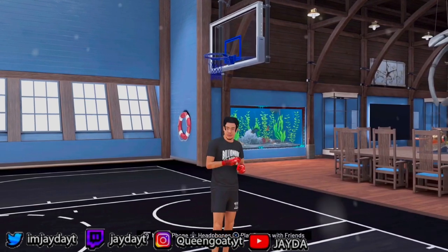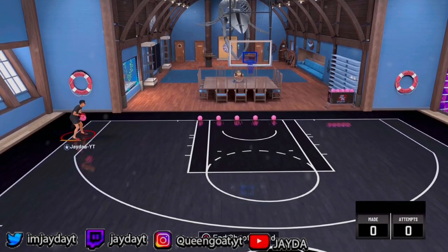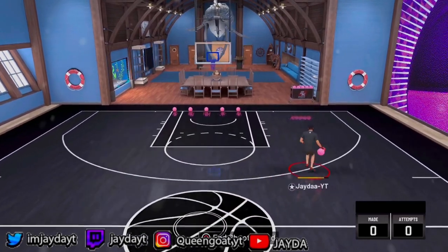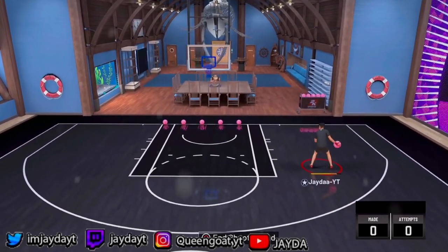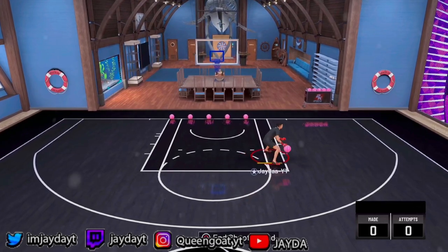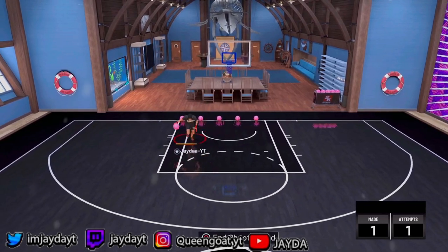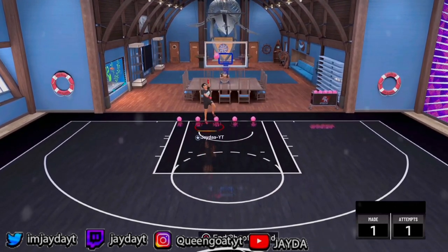I only have a 47 dunk rating. Y'all remember in 2K21 where you had to do the spin dunk and rotate your right joystick just to activate it? Like, they patched that — it makes you just lay the ball up, fade, or some dumb stuff.